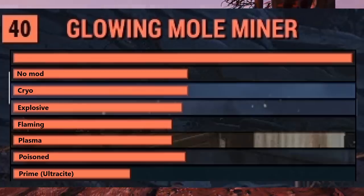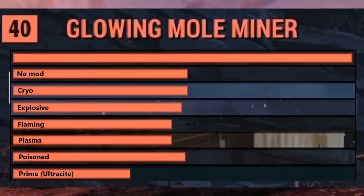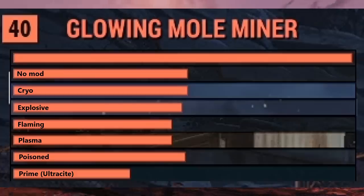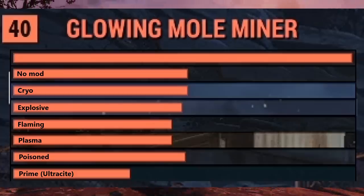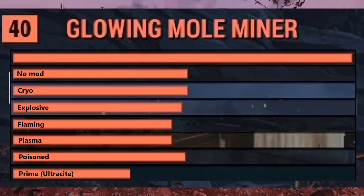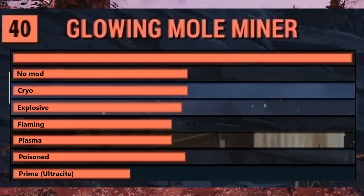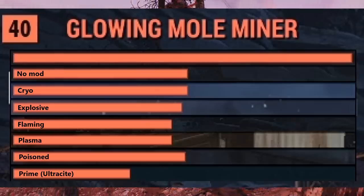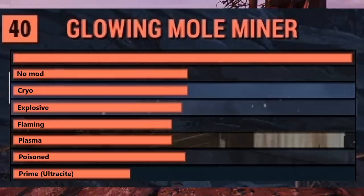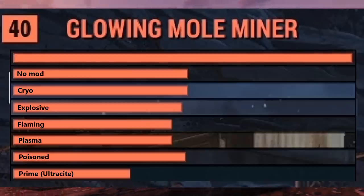I did all those tests to help you out because the mods for the arrows are like 1k caps each. I figured it would be better for you to just watch this video and choose your arrows if you are going to test a bow. And here you can clearly see that flaming, plasma, and ultrasight are the options you should consider. Eventually, cryo if you want to go some kind of support or crowd control.